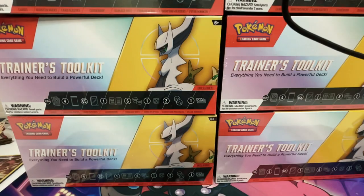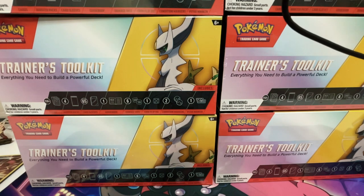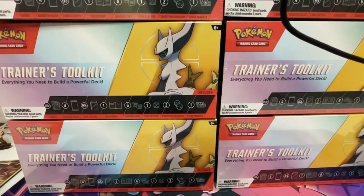I think it's also 2021 or 2022 — I can't remember the timeline — but the second one is the blue one, and then the third one is the purple one. The purple one is actually pretty cool. It comes with the Evolving Skies pack in there, and then there's this one. The 2023 Trainer's Toolkit is the first Trainer's Toolkit that has a mascot.